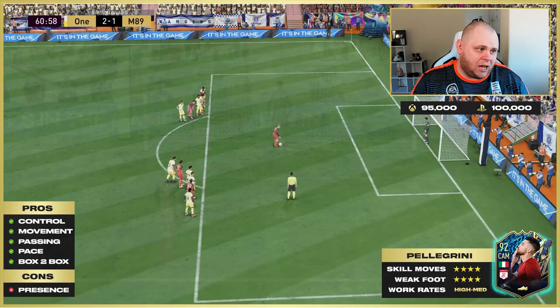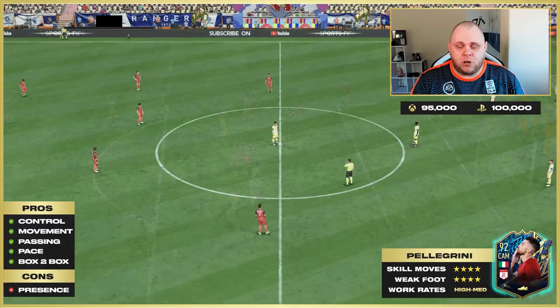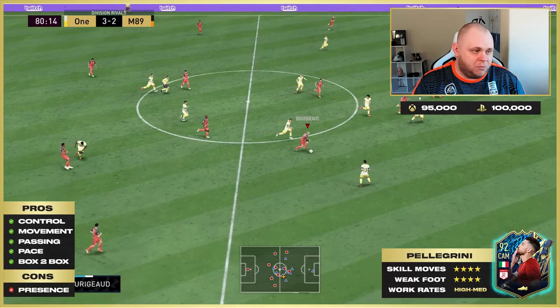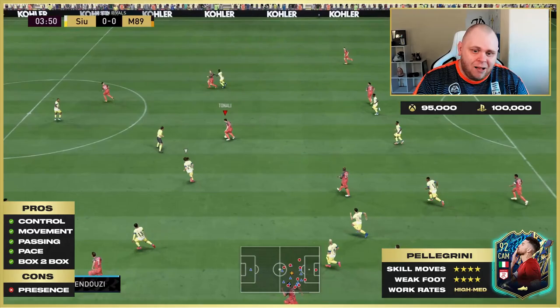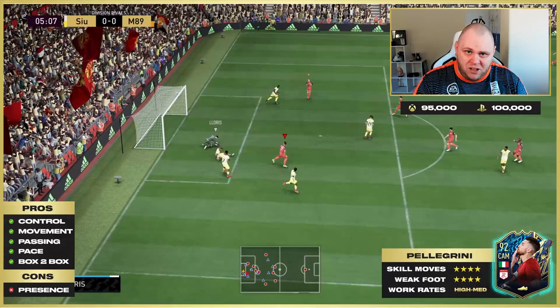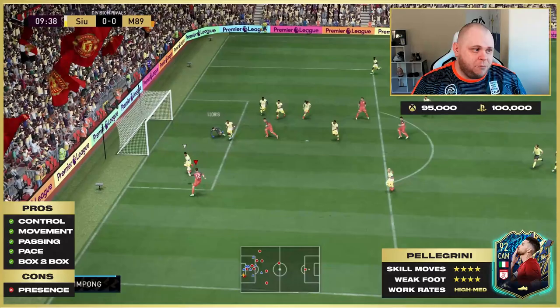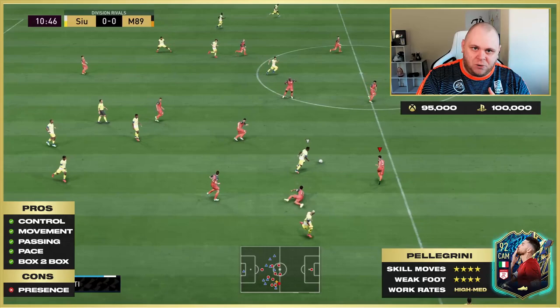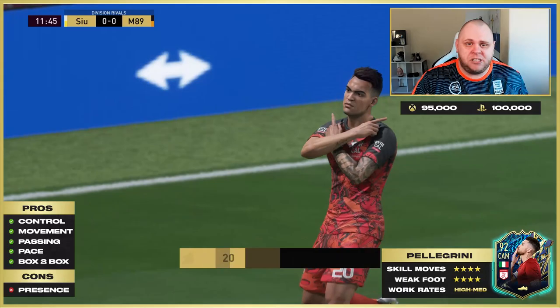Finishing-wise I should have scored that — I don't care that I won a penalty, the original shot should have gone in. Maybe I went the wrong side of the goalkeeper. But he should be scoring from the six-yard spot regardless. I found his finishing quite inconsistent throughout the games tonight. That should have been a goal there too. It could be user error, but that's why I'm keen to gather your experiences on Pellegrini. This is Pellegrini on the ball again — a lovely ball to Lautaro Martinez, who I reviewed on the channel earlier today.